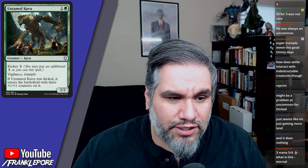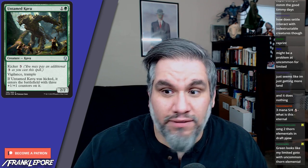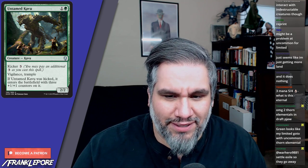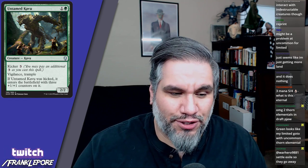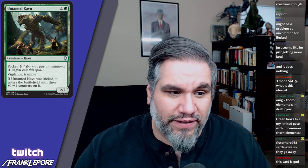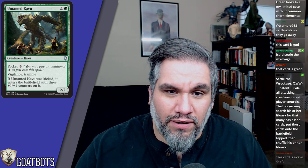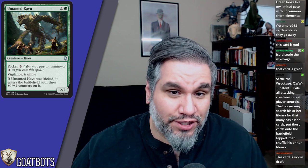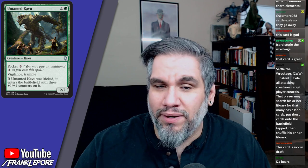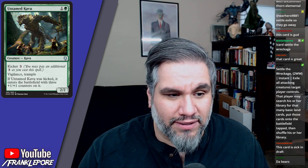Untamed Kavu is a 2/2 for two with vigilance and trample — they really did put a lot of 2/2s for two in this set, likely as a nod to Grizzly Bears nostalgia in Dominaria. Then it can be kicked to get three +1/+1 counters, becoming a 5/5 for five with vigilance and trample. This card's great — I'll first-pick this.